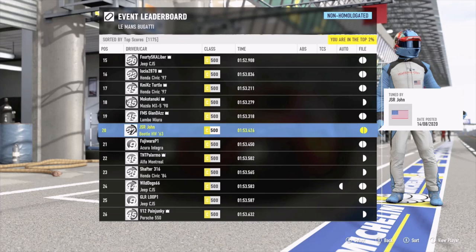Here we are at Le Mans Bugatti Circuit. In C class at 500 PI we've managed to get a top 20 time in this Beetle. It's a very interesting track - the top 12 is completely dominated by the Jeep CJs, which is just completely OP here with so much acceleration. But after about 15th position it gets a lot more varied - we're seeing some Honda Civics and the Mazda MX5.